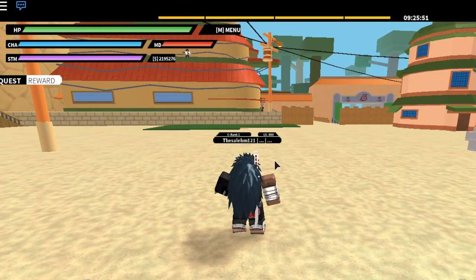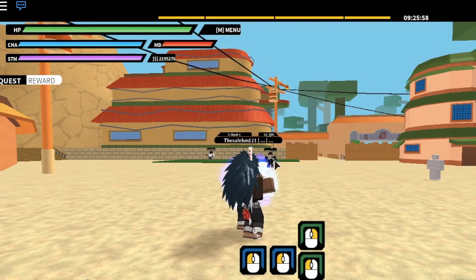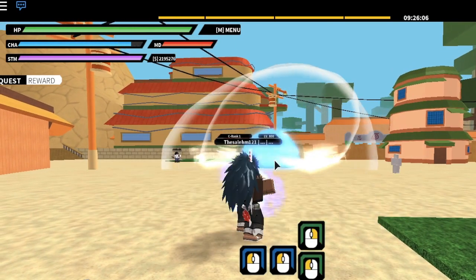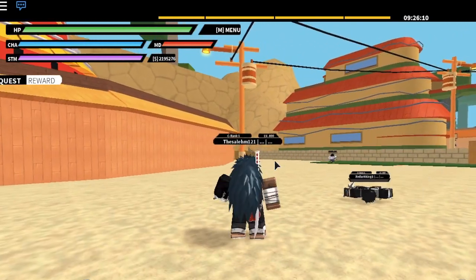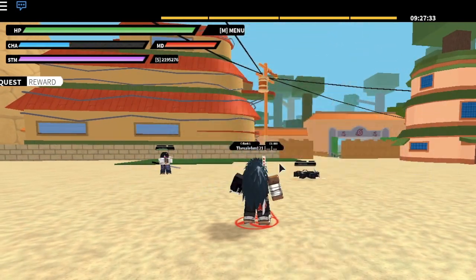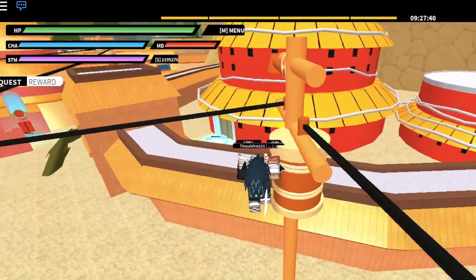You can also try this on other ninjutsu — it doesn't work on all of them, but it works on most. On some ninjutsu it's harder to pull off, but it still works; you just have to have perfect timing. Don't keep clicking your mouse — you have to use it once and then use it again quickly. See, I just failed right there, but watch me do it correctly. I used the energy twice, activated it twice on my friend, hit him twice, and doubled the damage.